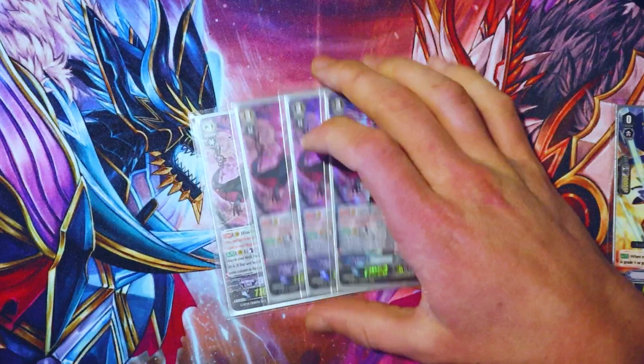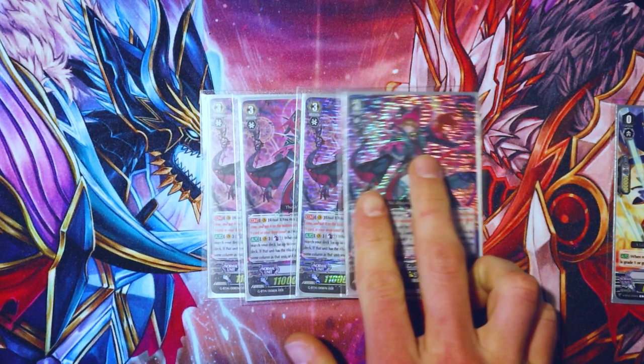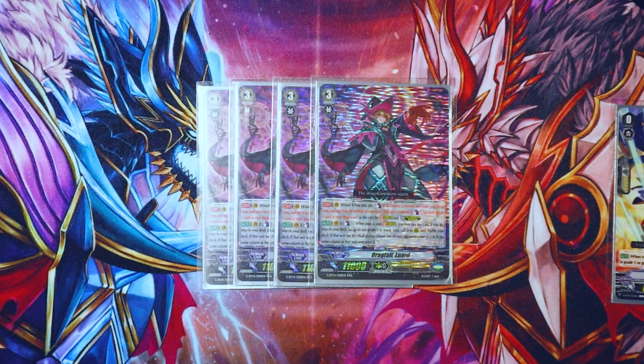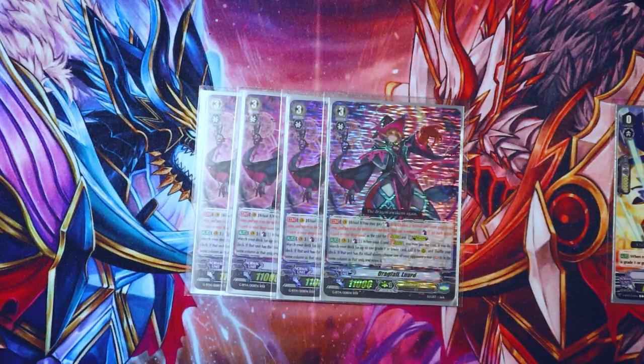The main and only grade three run is four copies of Drag Fall Luar. I have seen people use Drag Heart, but Drag Fall is just a little more diverse in its skill application. Its first skill is Ritual X — for every grade one in your drop zone, decrease the counterblast cost of this card by one. So you may counterblast four and pick a normal unit from your drop to basically do a free stride or ultimate stride. If you have four or more grade ones, all you have to do is kick a normal unit and you just get to stride for free.